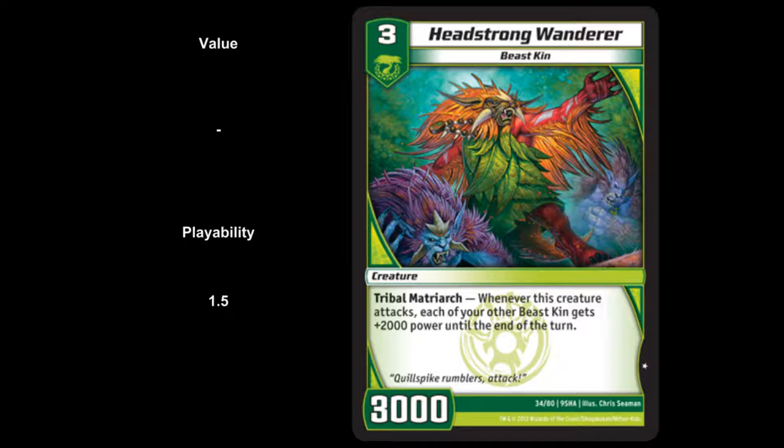Saber Bolt is still recalled as a deck, though it wasn't performing well in the last meta. Maybe there's an innovation that could happen, but this card outclasses another 3-drop Beastkin we've had. You could play this turn 3 and then turn 4 attack with a Sabertooth — the blue one, whatever that evil is. So there's your playability: 1.5 for a 3-drop 3,000 with a potential lord buff on your other Beastkin.